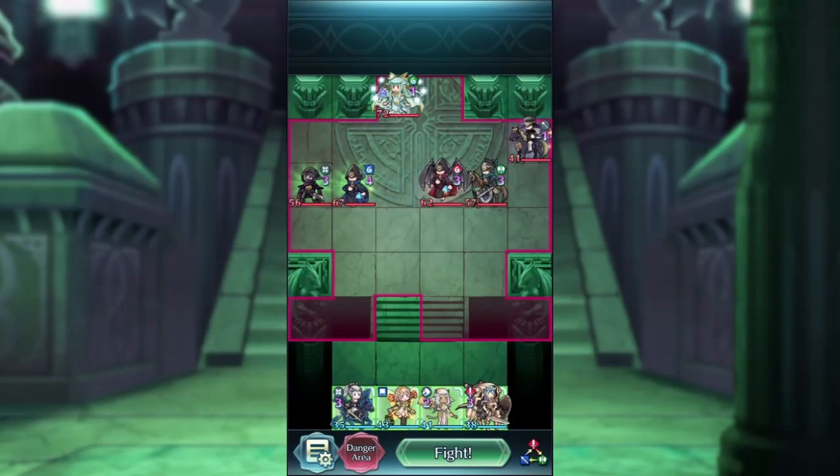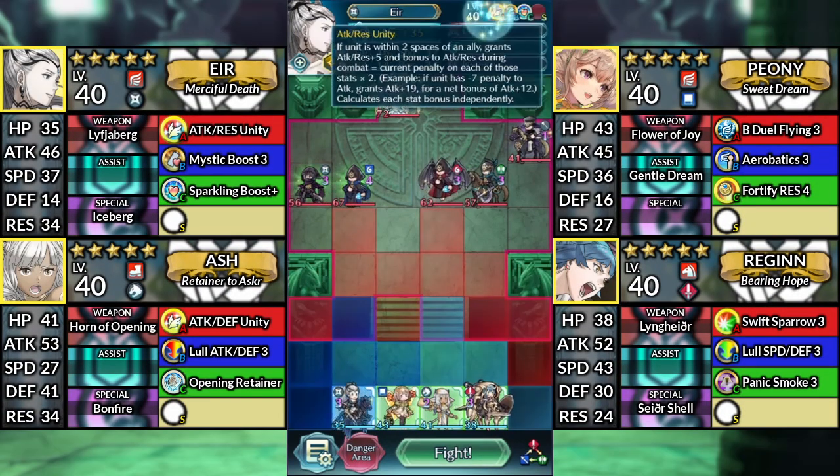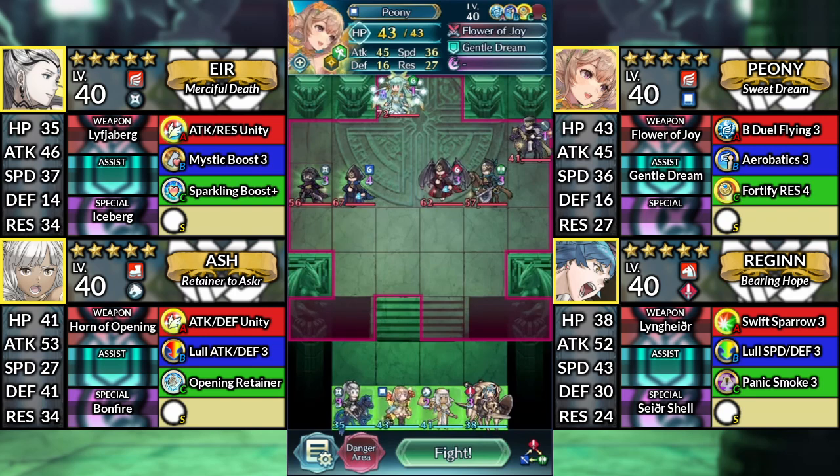Hello everyone, and welcome to Ninian Infernal. We have Air with Attack Res Unity, Peony, Ash, and Regan. We'll be using no SI or Sacred Seals.